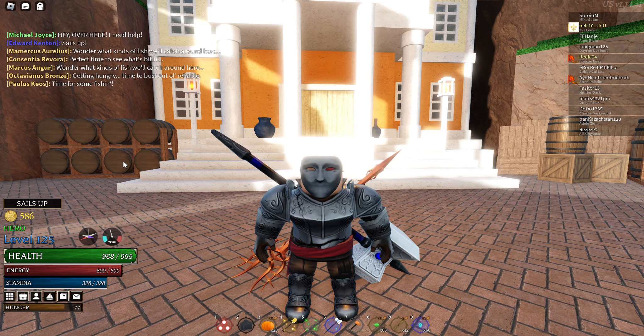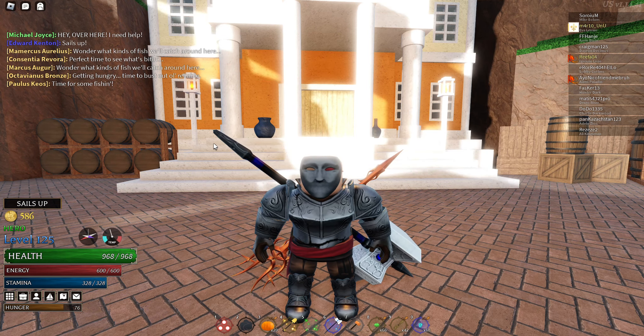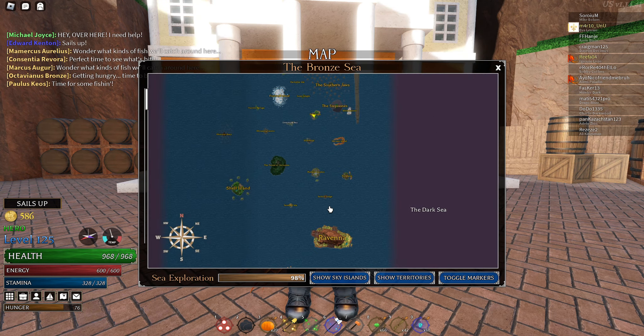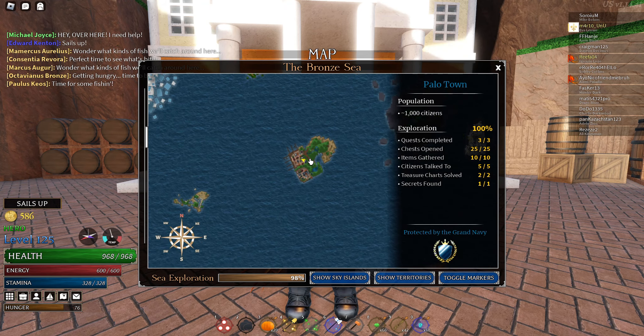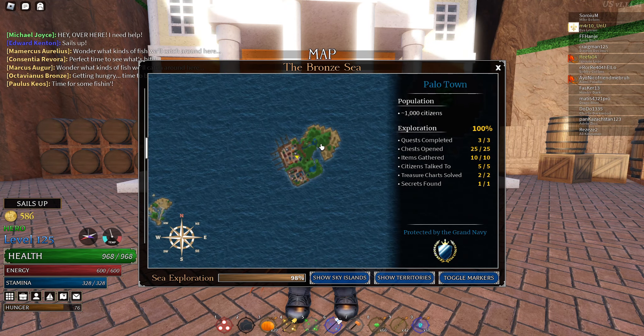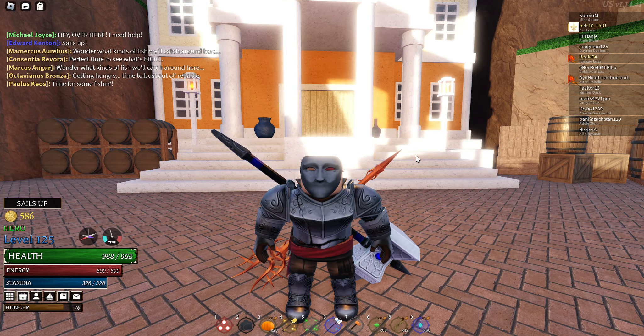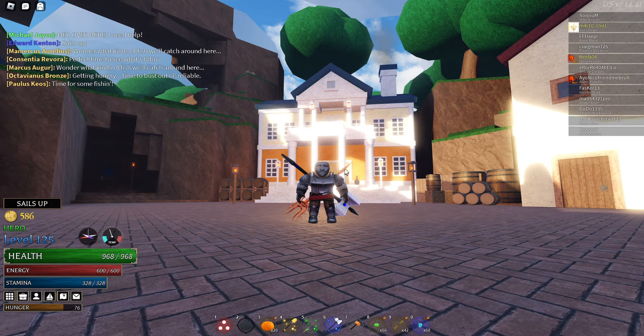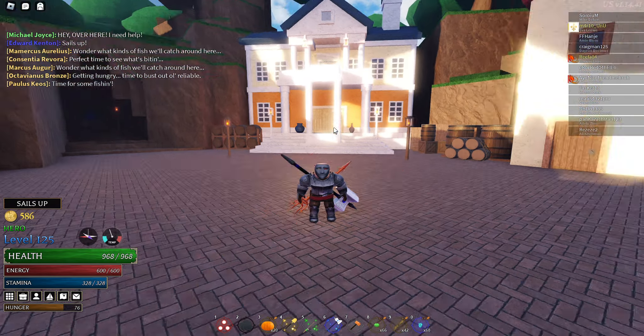Hello guys, this is Mike and today we are playing Arcane Odyssey. I'm going to show you where the secret location is in Palo Town. It was recently added, so the last video I made a few months ago is uncovering this location. Right here in front of the town hall, I think.